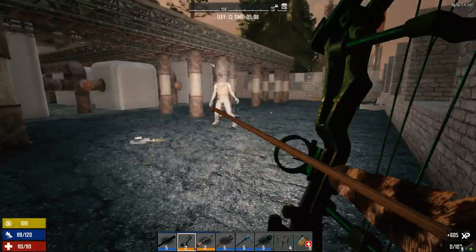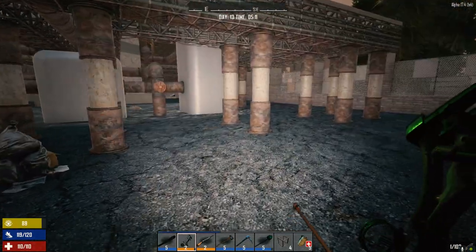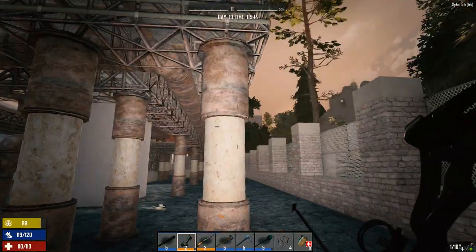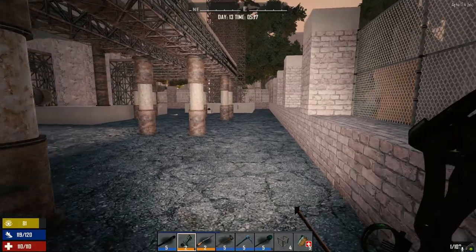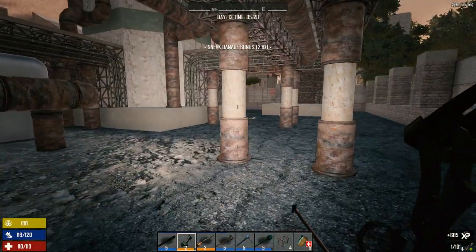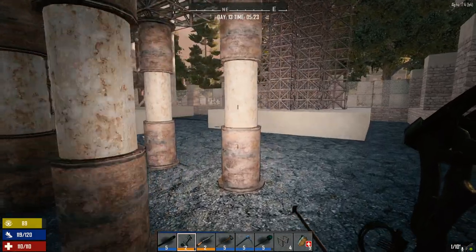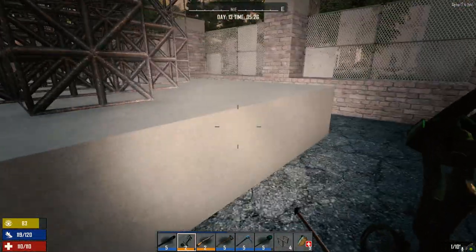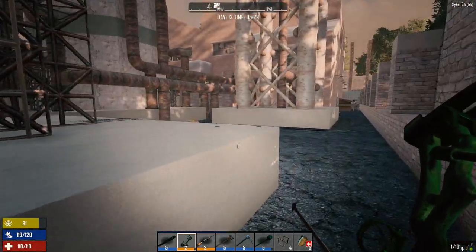Enjoy it while you can, buddy. There's another guy over there. I wonder if there's anything up here. This actually wouldn't make for a bad horde base — you reinforce all these columns and fill the bottom space with spikes. You could just sit up here and shoot down. There's a tower we could knock down — supposedly if you take out the bottom rungs this whole thing will collapse, and then it's just mining all the metal as it hits the ground.